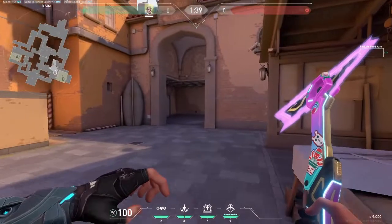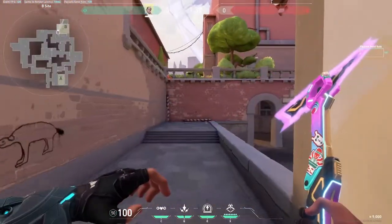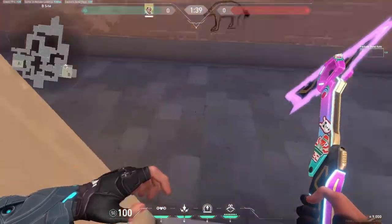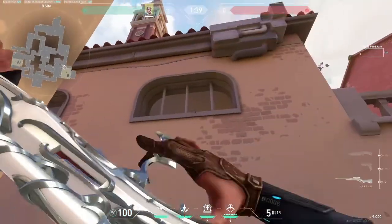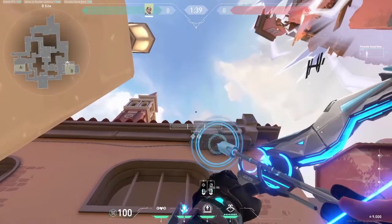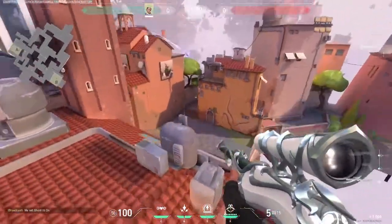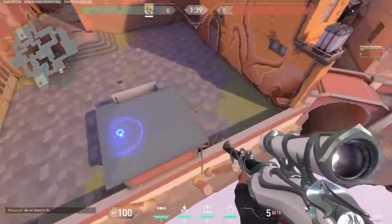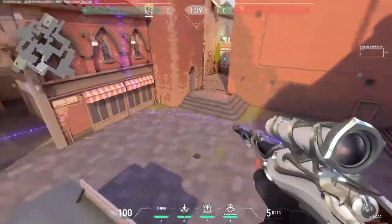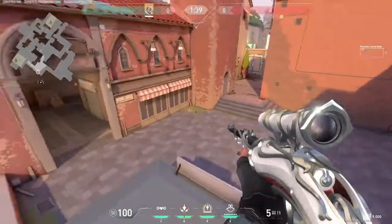For B-Site, to get really early intel on B-Main and tiles, line yourself up with this wall on lane. Then line up the bottom part of your left diamond with this right here. This lands right up here, clearing all of B-Main, a little bit of lane, and people maybe lining up a lineup right around here.